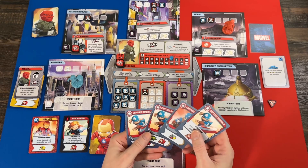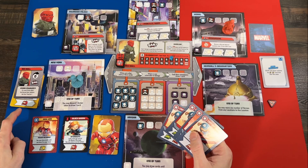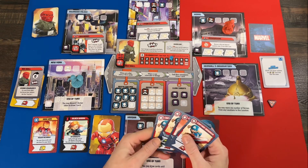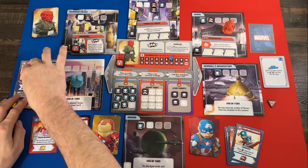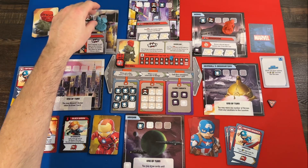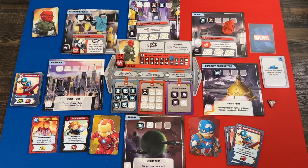We draw a card for our forced hero turn — Leadership again, a wild token. That's really nice. A token would be useful to get the shield back, but wild tokens are also valuable on their own. We just need to rescue one more civilian and clear one more threat to start attacking Red Skull. I play the Move and Punch card — move to Crossbones' location and punch him two more times. That's the end of that turn.